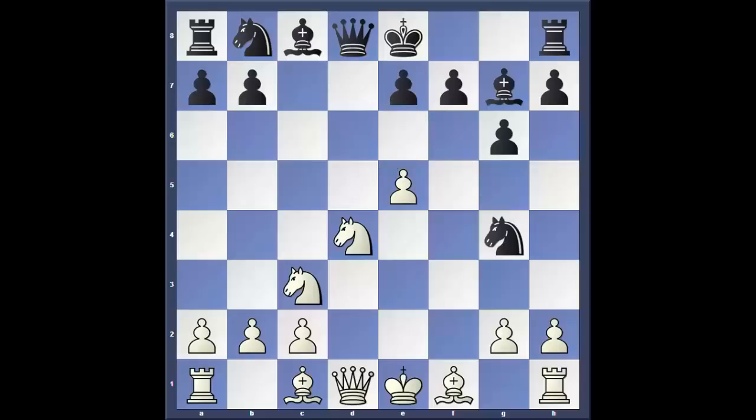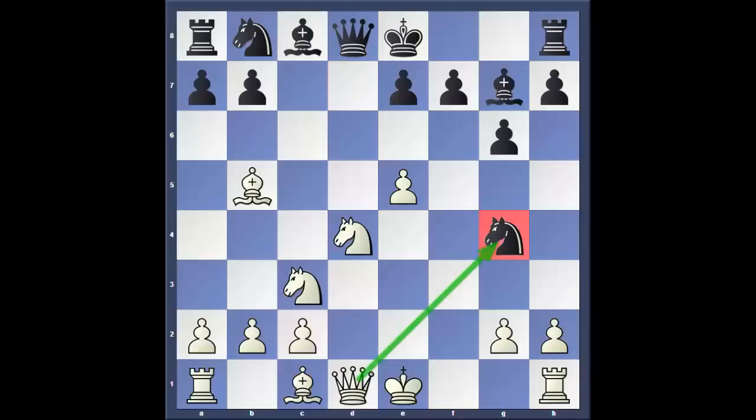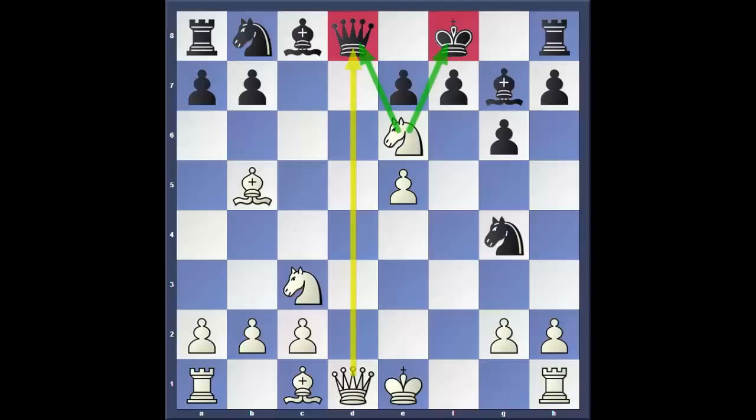If black plays Ng4, then after just one move, Bb5 check, black can pack his bags and go home. The first obvious response, Nc6, cannot be played because after Nxc6, pxc6, Bxc6, white will gain at least an exchange. If black blocks the check with either bishop or knight — say Bd7 — the news is even worse because white can simply win a piece after Qxg4. The worst of all is if black tries to run away with Kf8, then after Ne6, the queen is gone. So Ng4 is an unplayable move.